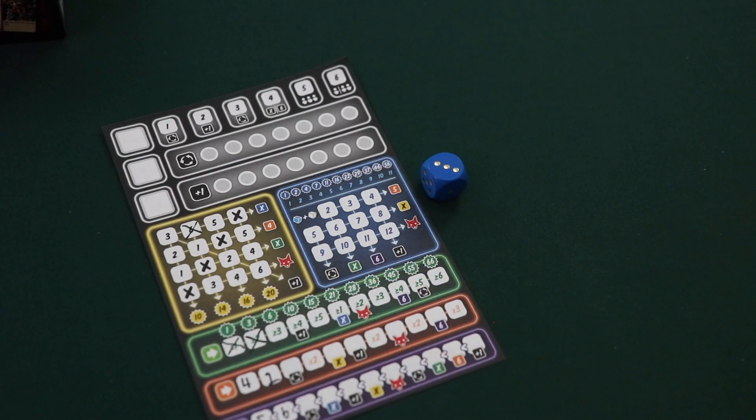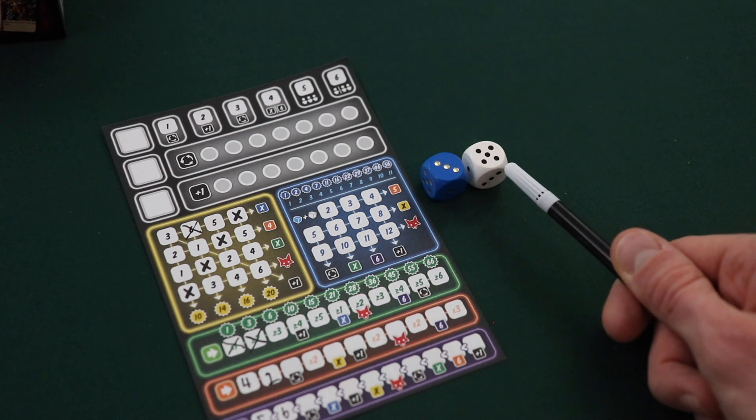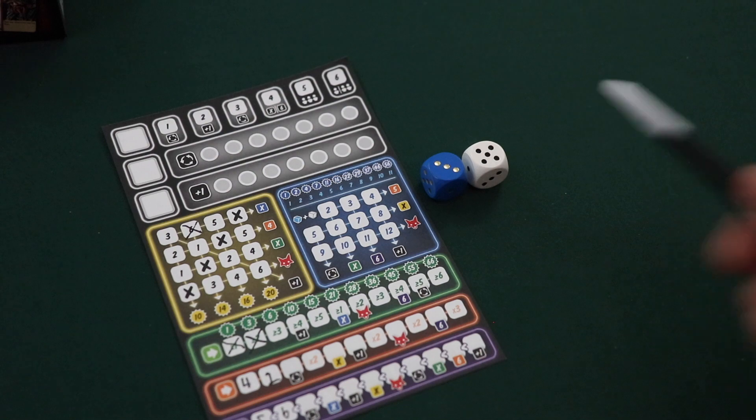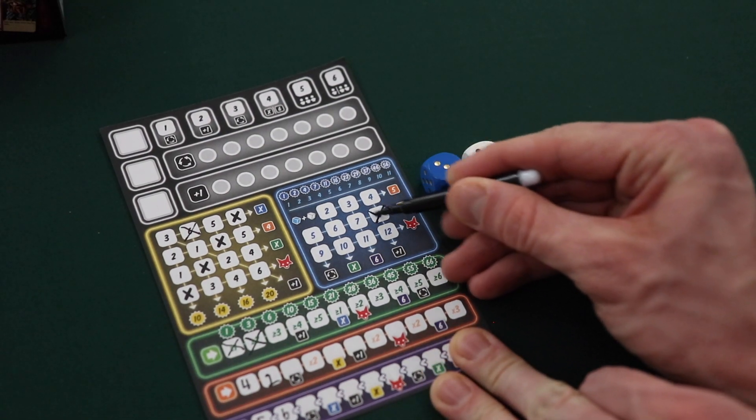When using the blue die, a player will mark off a box in the blue section of their player sheet. The value of the blue die is always combined with the value of the white die when selecting, and vice versa. So for instance, if a player were to select this blue die with a value of three and the white die were showing a value of five, this player would be able to cross off the section that shows eight.